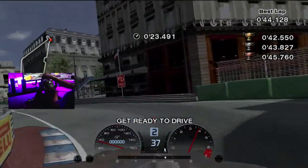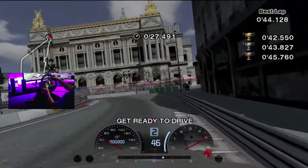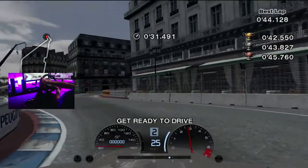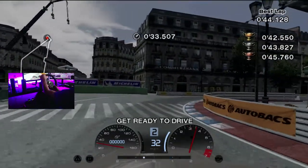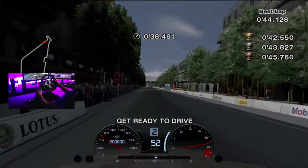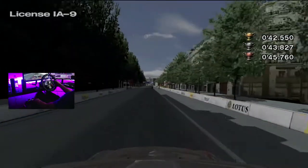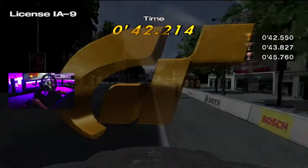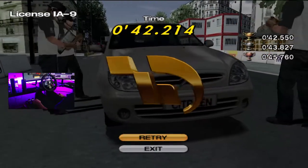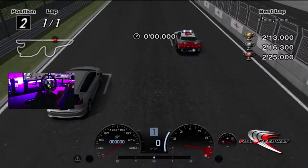I figured, you know what, I'll keep the wheel cam on for the rest of the tests since I already had it on for that one. I believe this is a Renault Clio — I forgot what car it was, but it did like to snap on you a lot, so it's kind of hard to control. Slow section at Alper Paris, one of my favorite tracks — I actually really like it. And that looks like some kind of Citroen family car thing.